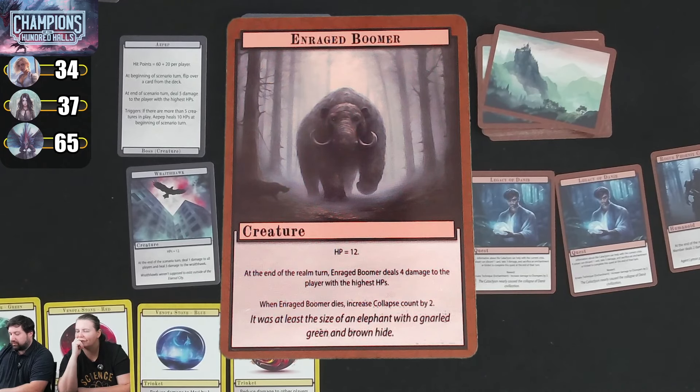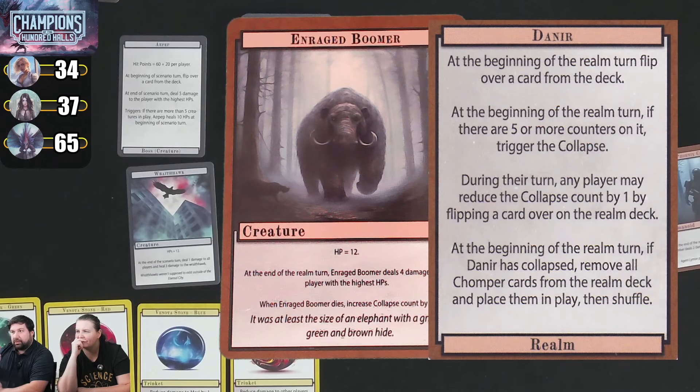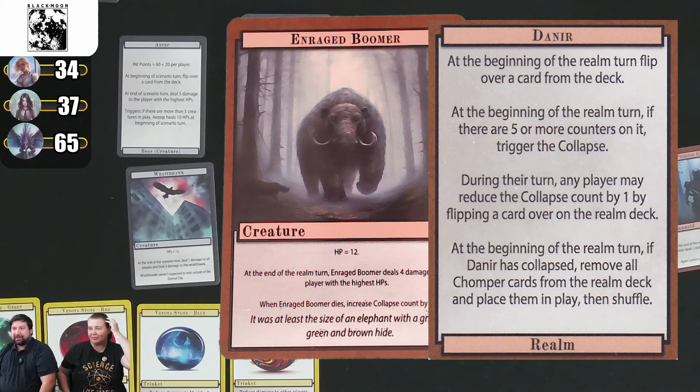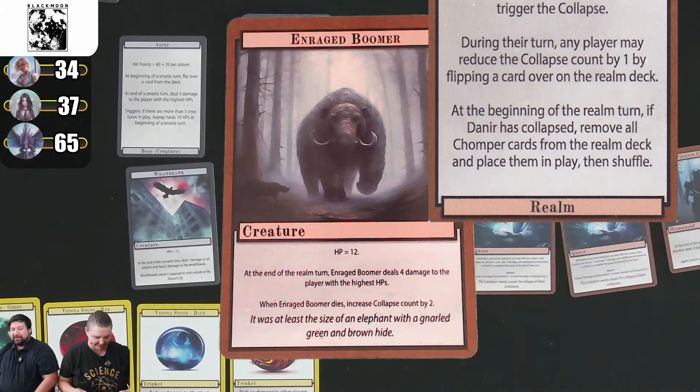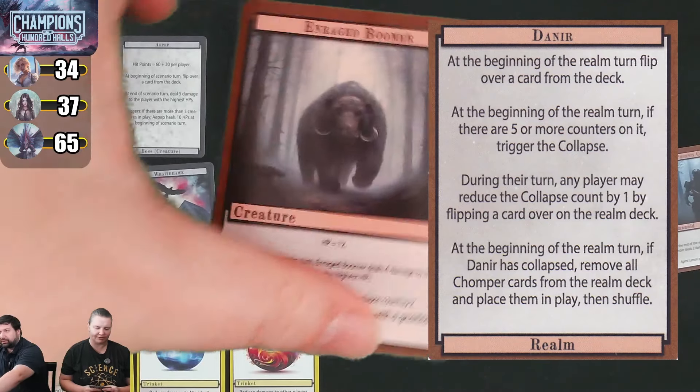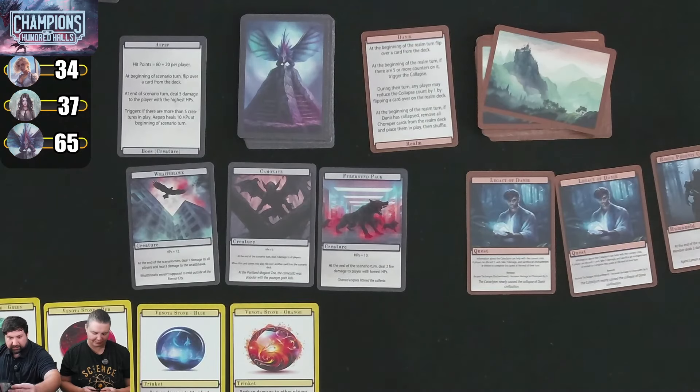The collapse mechanic explained: at the beginning of the realm turn, if there are 5 or more counters, trigger collapse. If Daenir has collapsed, remove all chompers and dinosaurs from the realm deck, place them all in play, then shuffle. Also, during a player's turn, any player may reduce the collapse count by 1 by flipping an additional realm card. The Boomer does 4 damage to highest HP, reduced to 2 for Steve.